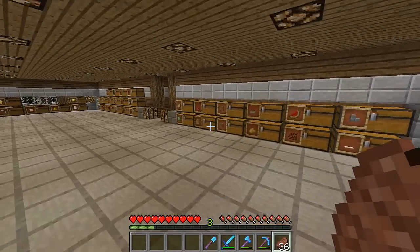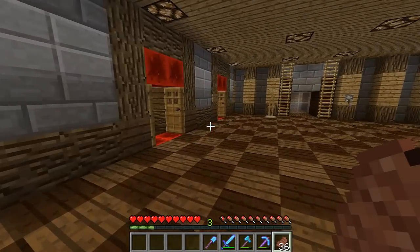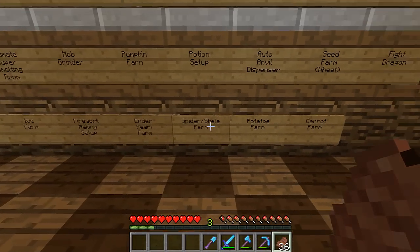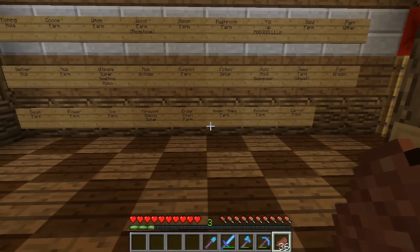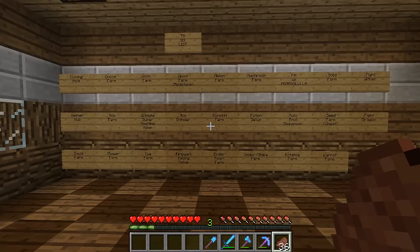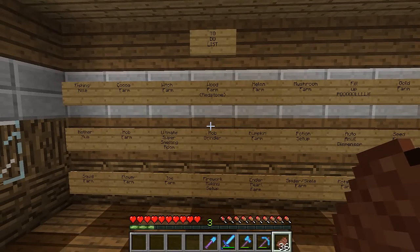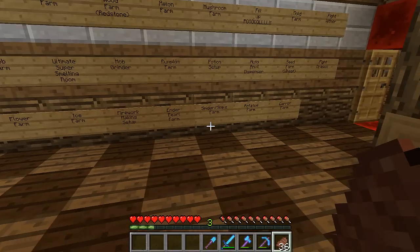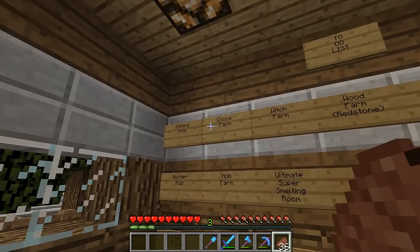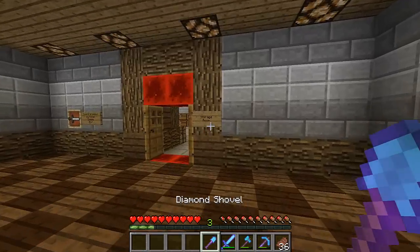I'm guessing we should actually pick one to do today, or at least start on today. Obviously some of them are out of my reach — like I can't fight the wither or the dragon yet. I don't have a spider spawner or ender pearls. But there's a couple things that I can make. Maybe the cocoa farm — yeah, the cocoa farm. This is what we could do today. So let's start grabbing our materials.